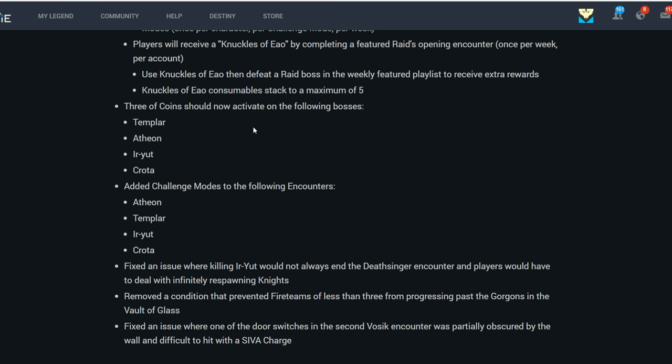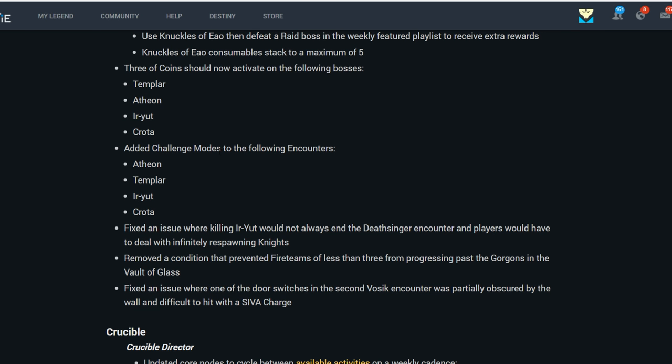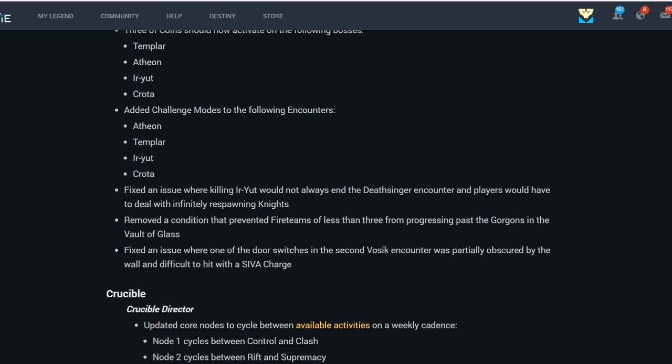Three of Coins should now activate on the following bosses: Templar, Atheon, Eryut, and Crota, because they didn't beforehand — I think they were only counted as majors. They also added challenge modes to Atheon, Templar, Eryut, and Crota.